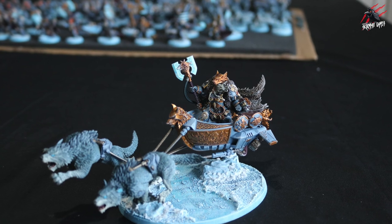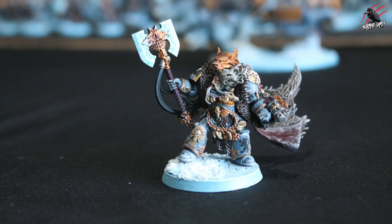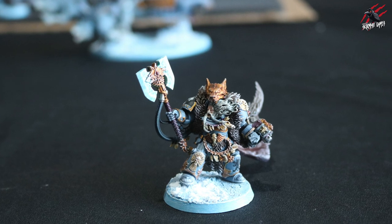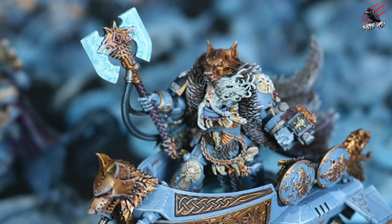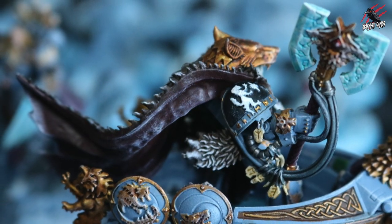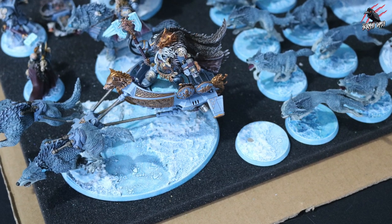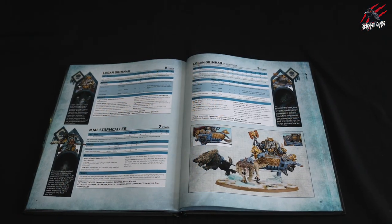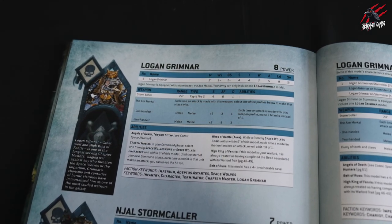I also painted Logan Grimnar — the chariot was already done and the wolves too, so I just had to paint the model itself. He's magnetized, so he can go on the base or sit in the chariot. His cloak is massive and really stands out on the base. He's got two data sheets — one for being in the chariot and one for being on foot — giving different stats for each option.